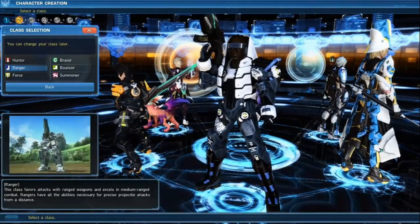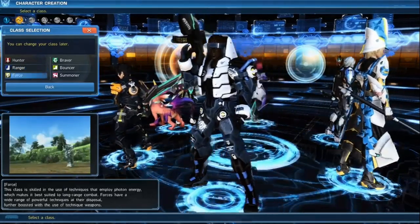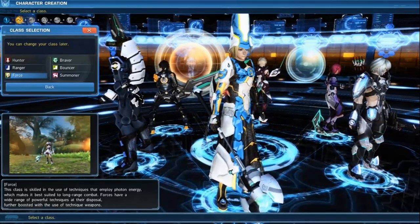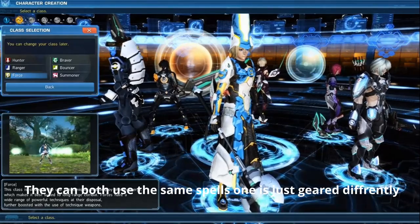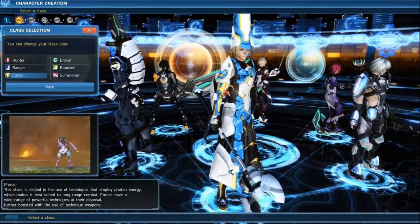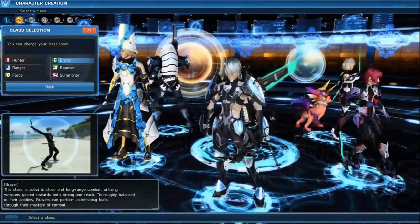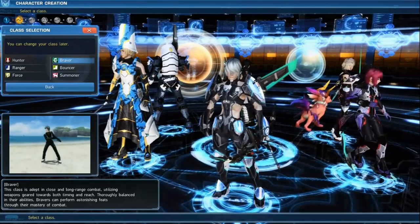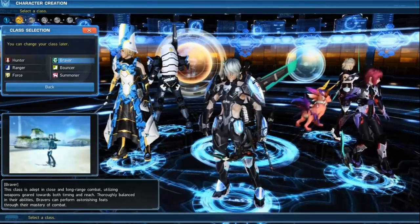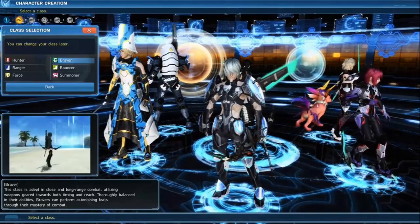With Ranger you can use a launcher which shoots rockets. It also has high DPS. Force is for magic users — Force is offensive magic, so you'd do fireballs, icicles, any kind of magic in the game. Braver is the traditional katana-bow combo, so you can get in close or stay far away. A lot of people like this class to start off with — it's a pretty cool looking class with a lot of cool moves. I would recommend trying it out if you haven't.